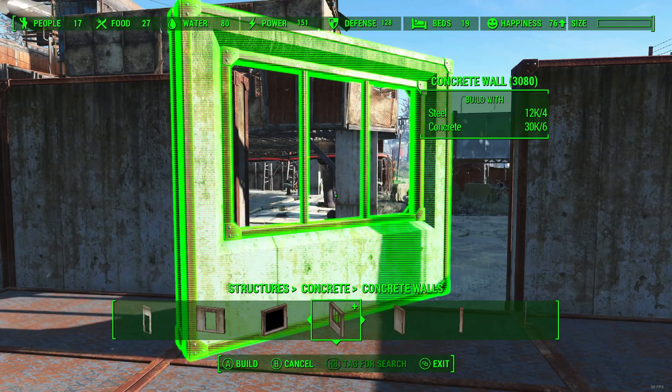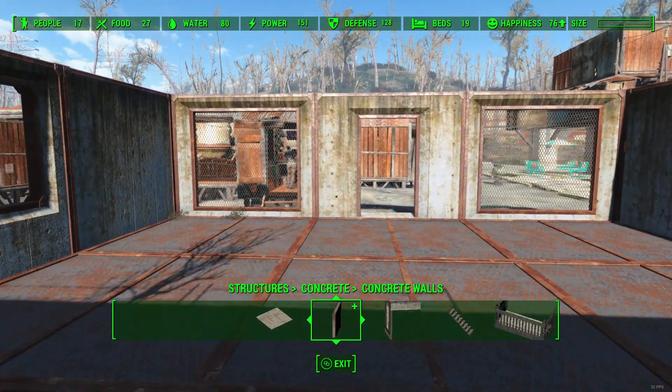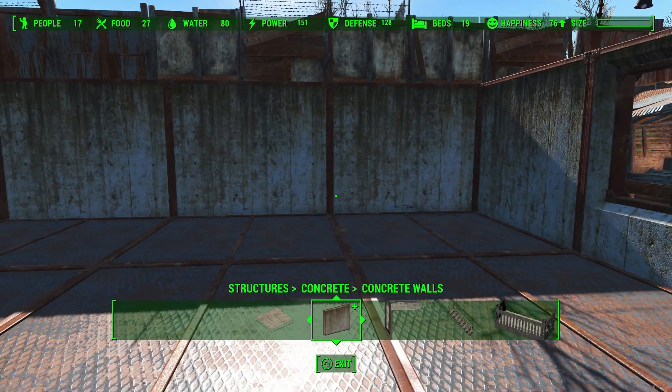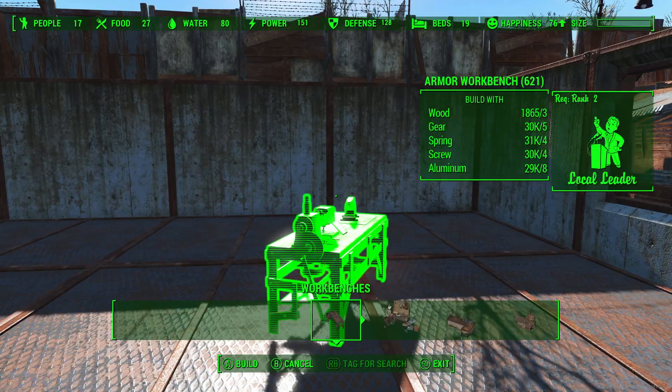I don't like how the patch placed the Wasteland Workshop stuff at both the beginning and end of the menu system — it's kind of a convoluted pain, but it works. When I want to put interior walls in, that's when my problems start to appear.